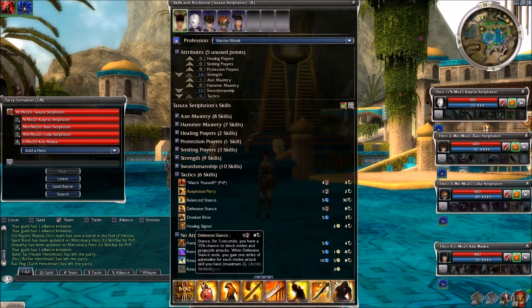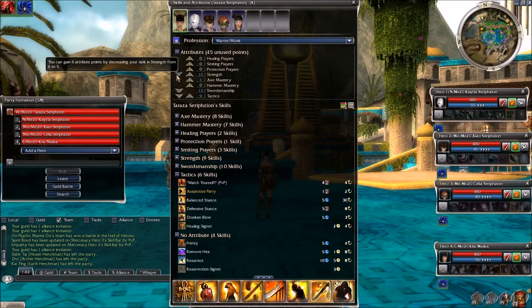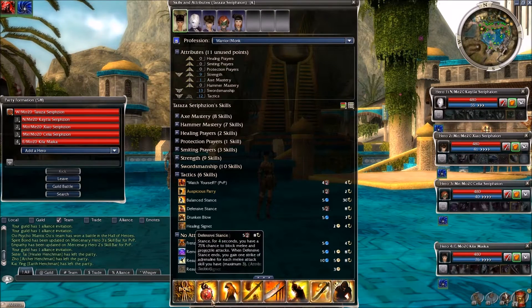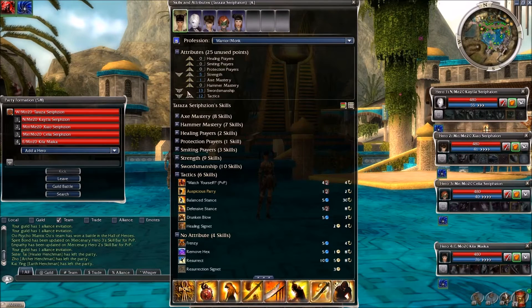3 seconds is not a long time, and I think that's one thing that puts a lot of people off from this stance. But it's a very powerful defensive stance and it can easily pay for itself. It has a maximum of 2 adrenaline back, but when you use it you get adrenaline back — so it's almost free but not quite. If I crank up tactics and bring strength down, it lasts 4 seconds and I get a maximum of 3, covering 3 adrenaline out of the 5 cost.